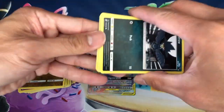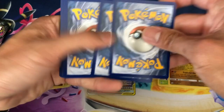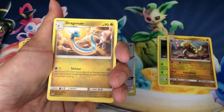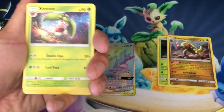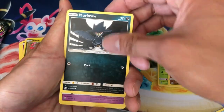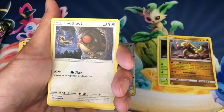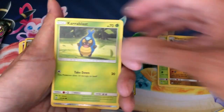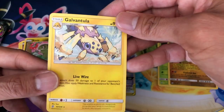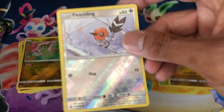Don't forget to hit the like button, subscribe, and hit the notification bell for my videos. Steel energy, Dragonair, Sneasel, Murkrow, Exeggutor, Alolan Grimer, Hoothoot, Karrablast, Fletchling, Galvantula — that is the non-holo rare — and Fletchling reverse holo.